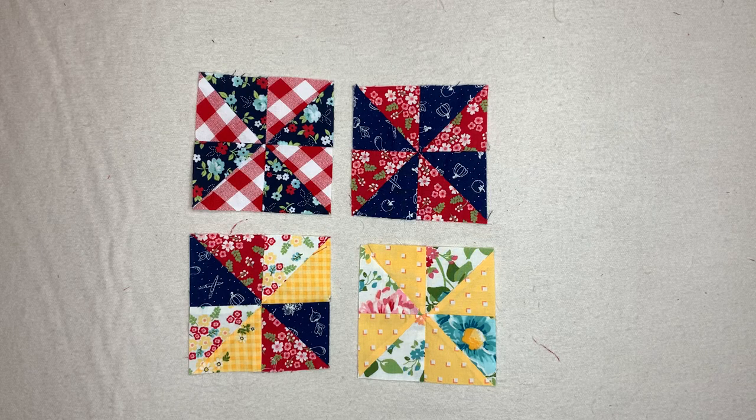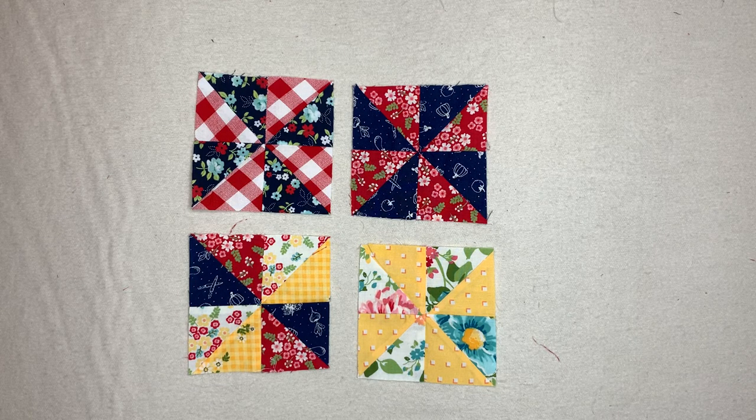What you're looking at right here is block number 18, the World Windmill. This is a finishing block of four by four — I had to do four and got them done. It's a windmill block called World Wiggies in the book. I really enjoyed doing it — it's the windmill block.